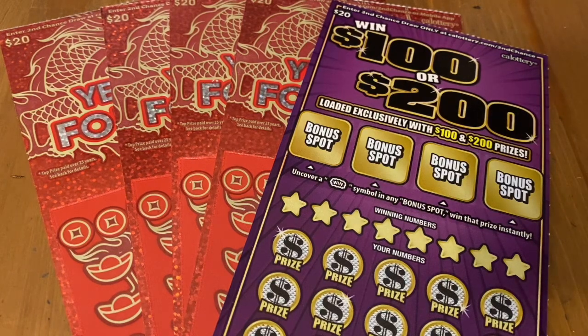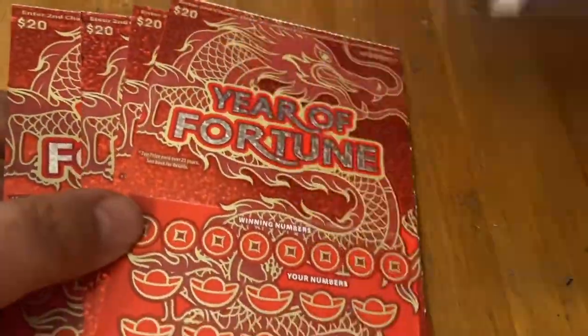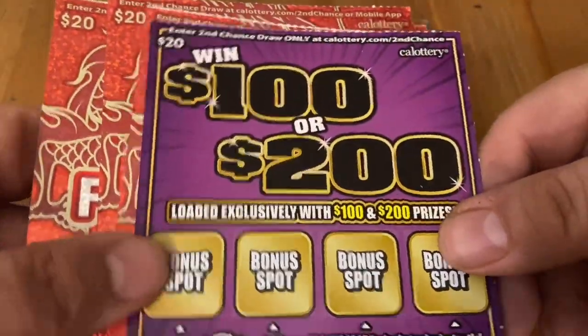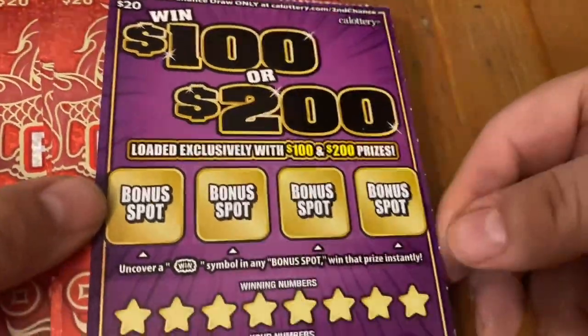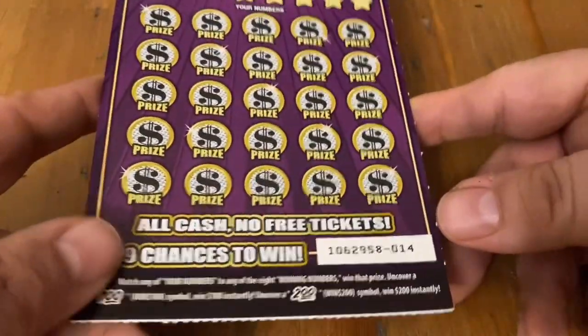Hi everybody, Scratchtastic Scratcher here. Today I got $100 of California Lottery to scratch off with you. I started off wanting to get five of these Year of Fortune tickets. It's been a little bit since I played them, but I'm still trying to find a multiplier or that dragon's hit. When I got to four of them in, I was like, maybe I want to try this new Win $100 or $200. So I got this one last, but I'm going to scratch this one first. If I get a win on this, I'll at least break even — maybe even double my money.